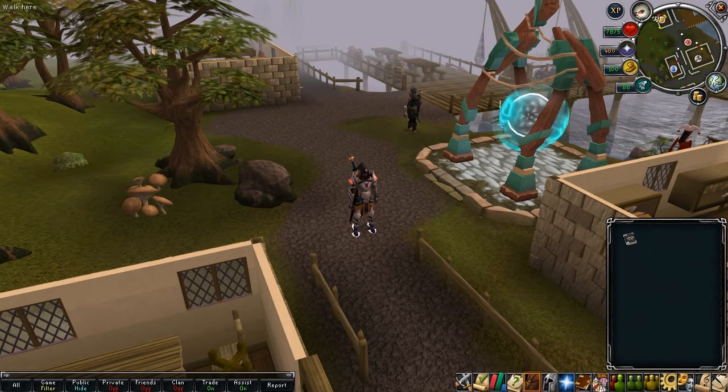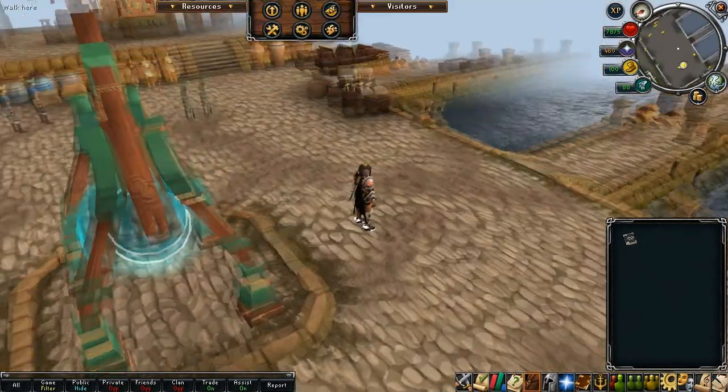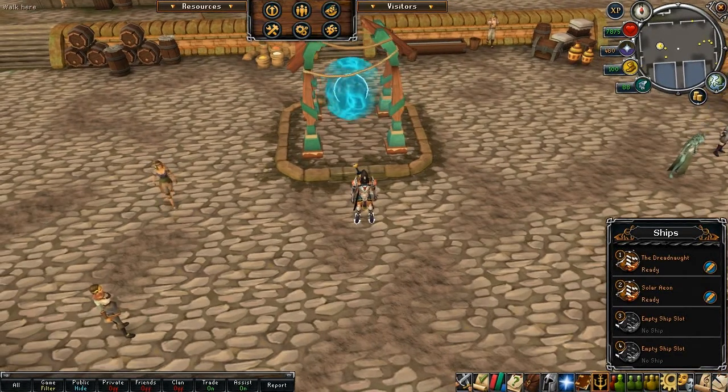Player-Owned Ports is located at the north edge of Port Sarim near the bar. It's a quick trip from either the lodestone or using the Explorer's Ring 3 or higher. Once you get here, just head on through the portal and you'll immediately see the partner standing right around the side of the portal.